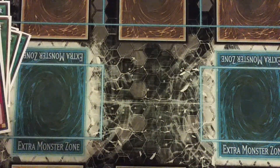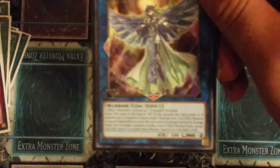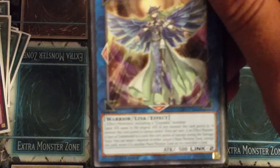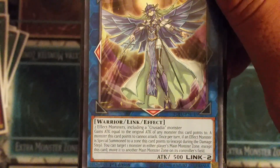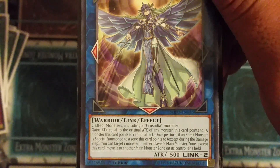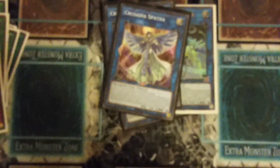Now for the extra deck: two Equalmax, two of the new ones — Patha. If you don't know what this does, I'll read it: two effect monsters including a Crusadia, attack equal to the combined original attack. And if an effect monster special summons into a zone it points to except during the damage step, you can target one monster and move it to another zone in front of your monster. So basically if you don't top-deck your Kaiju, you can put your opponent's monster straight in front of yours to do the OTK still.